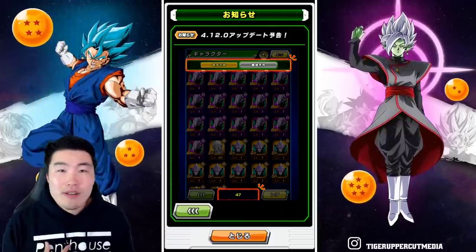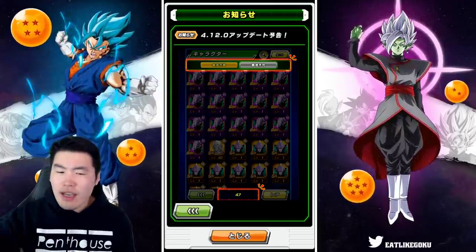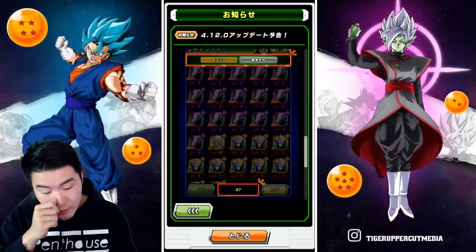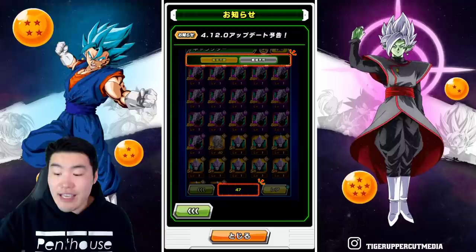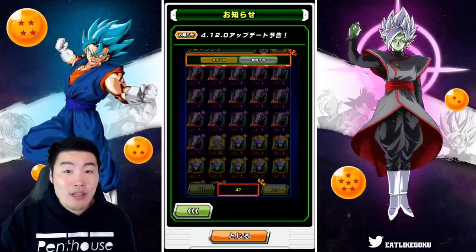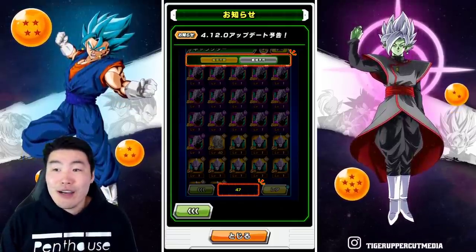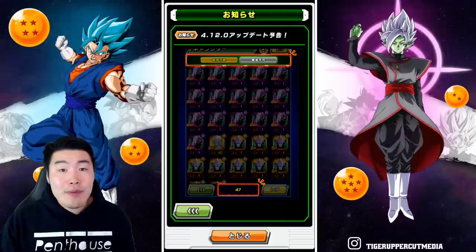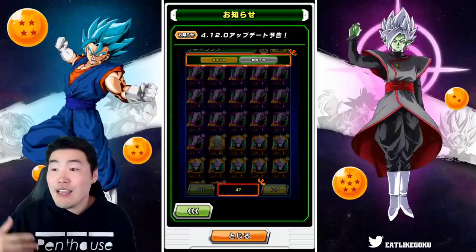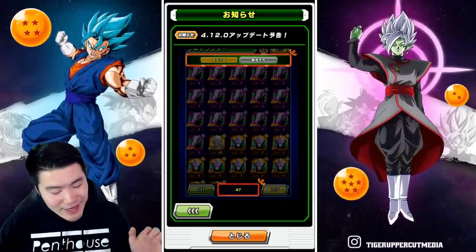That's actually pretty huge because I know some people that have hundreds and hundreds of Kais sitting in their box just eating up space. Even me personally, I have at least around 300 Kais — like 100 Elder, 150 between the different kinds of Grand Kais, and at least 50 Sleepy Kais. So now instead of them taking up space for your usable characters — where you'd have to buy space with Dragon Stones just to be able to play events after you summon — that was super annoying. But now after the update, a lot of people should have much more box space.